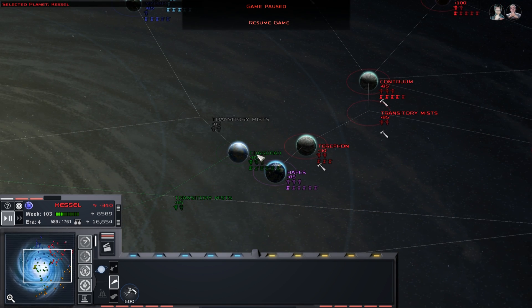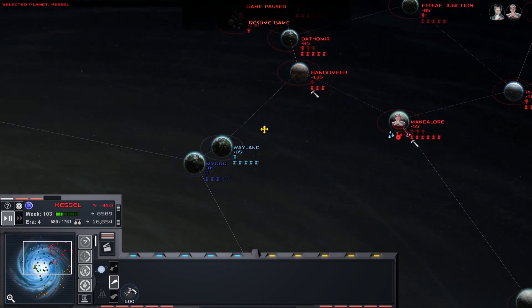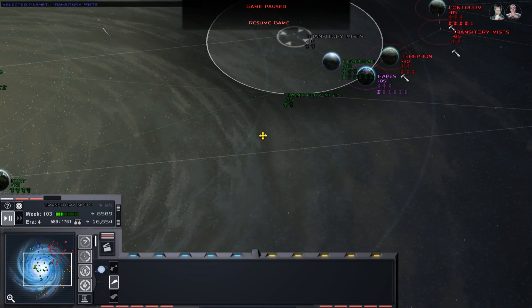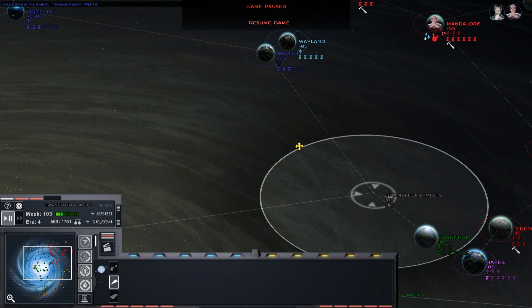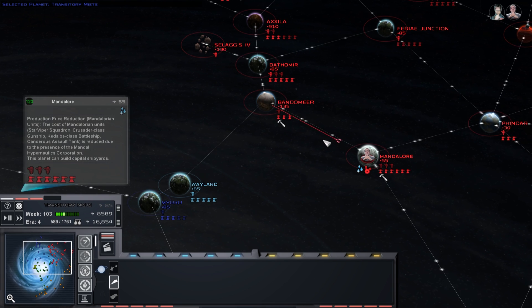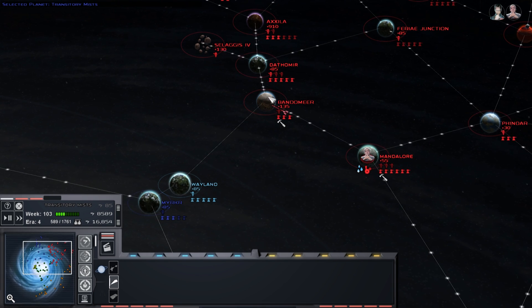We dealt with an Empire of the Hand fleet that was raiding into our territory, so that is no longer an issue. We're also going to look at moving down from this side of the map a little, but our main focus will be on moving into Weyland and then Mercure. I don't want to eliminate Hapes as a choke point for us because that's been really helpful - if we can leave it so that the Empire isn't going to want to attack us, that'd be nice. Let's get back into it and get our fleet into position - we're going to be sending them into Weyland.